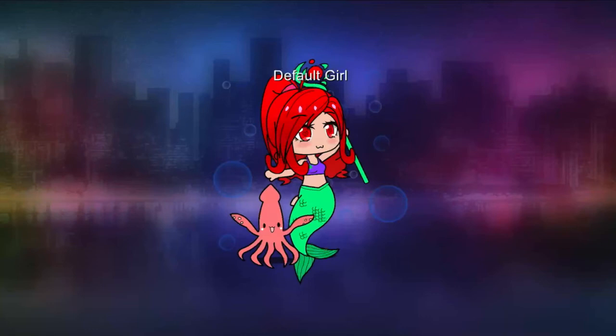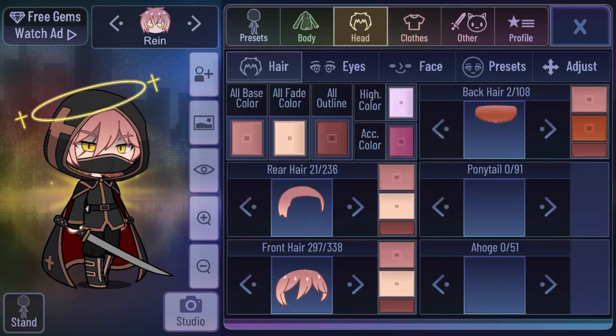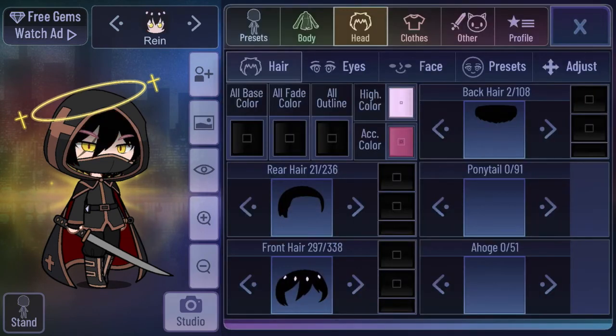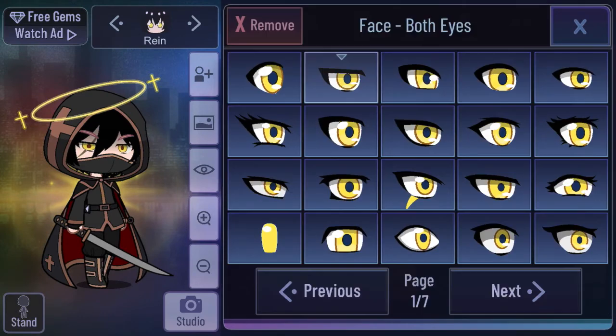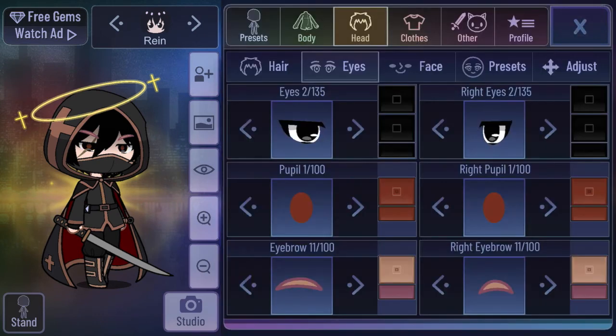Now moving on to goth! I think I already like the default outfit but I'll change the position. I'll keep the skin as is — it already looks gothy. I'm going to make the hair black — all black. I'm already liking this look. For the eyes, I'm going to make them black.